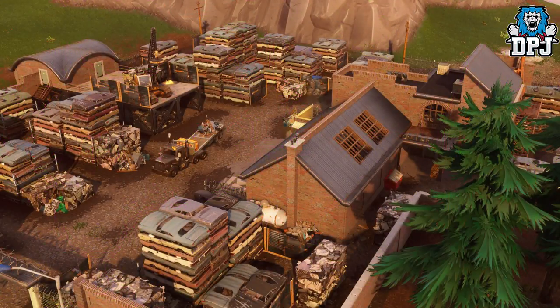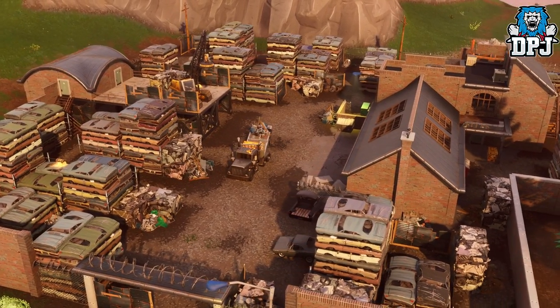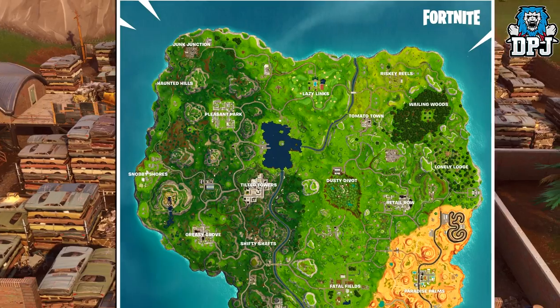Moving on from this position, still traveling west and all the way to Junk Junction, one more cart can spawn in here — pinpointed on the map right now.